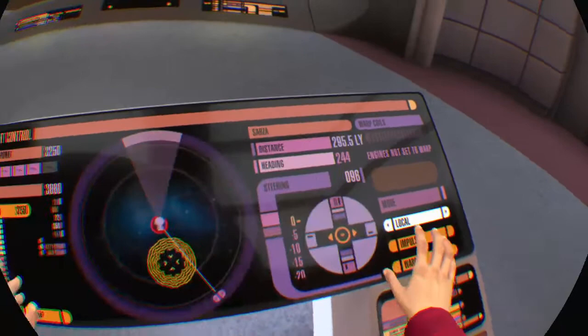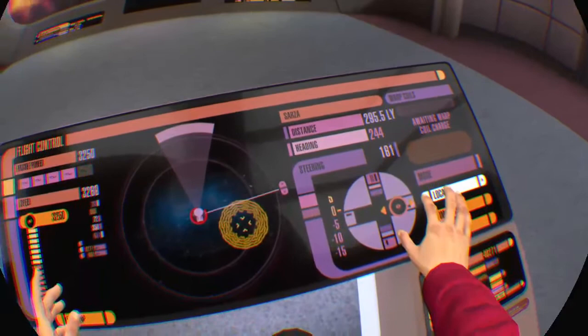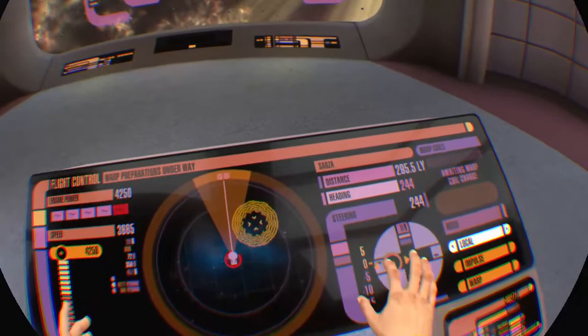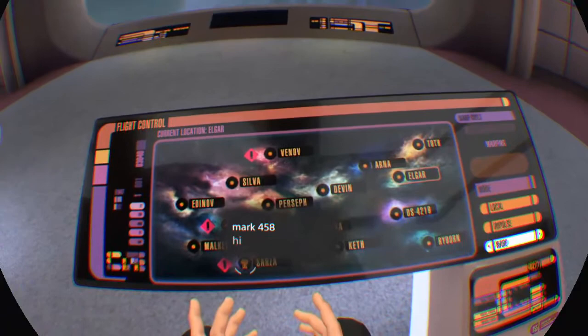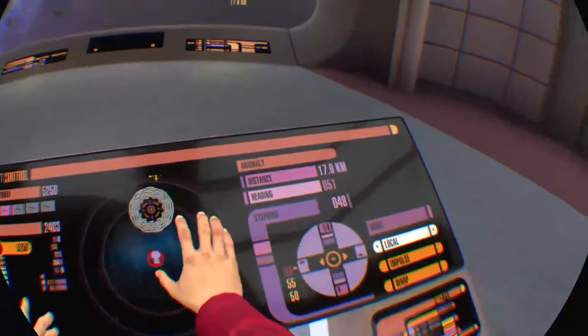Alright Operations, prepare ship for warp. Put five pips into engineering power. Charging core. You gotta have five pips. It's not giving me the power — got it, there we go. Is it charged? Charged. Alright. There we go. A signal on emergency frequencies — that should give us enough information to track the source. One moment while I triangulate. Scanning it now. Repairs are complete.